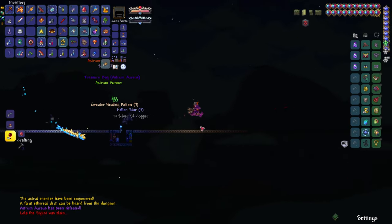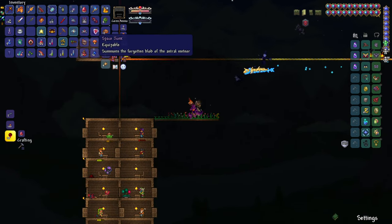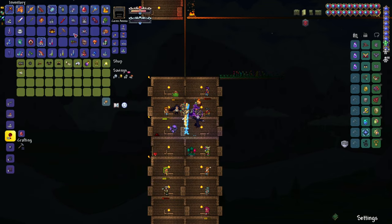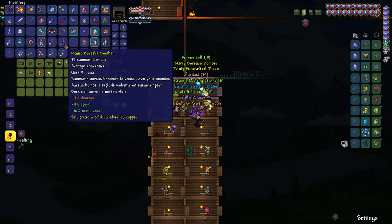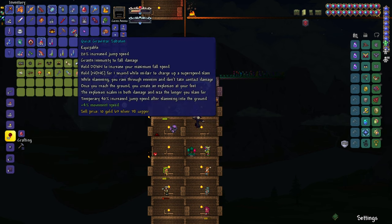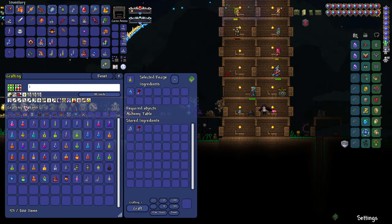Holy Christ, he has been such a difficult boss — like, I am sick and tired of him type of difficult. Alright, let's sell some stuff, open up this bag. Don't need that. I do need you. Don't need that. And don't need that. Alright cool. Let's make this Infected Jewel. Can we make it now? No — what are we missing? Oh, that's right — the Crown Jewel.